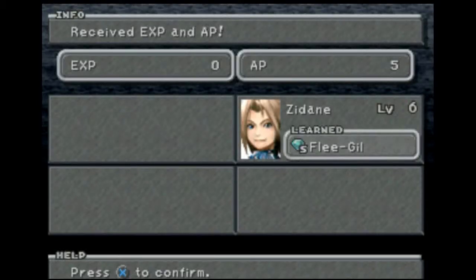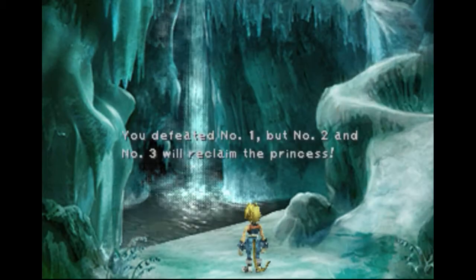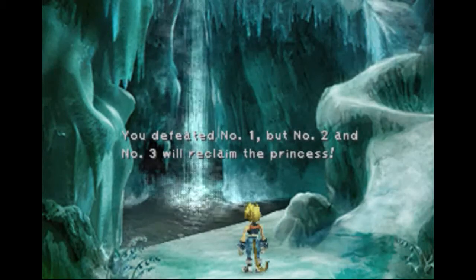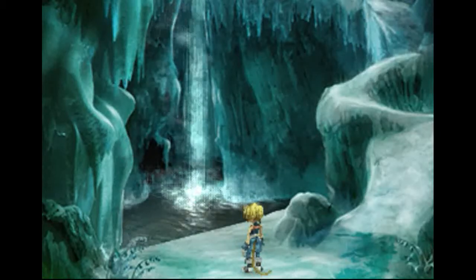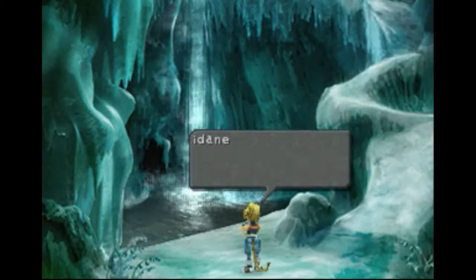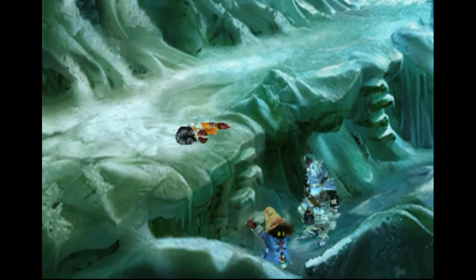5 AP. Learned flea gill. You're defeated, number one, but number two and number three will reclaim the princess. I gotta go back and check on them. These must be the experiments they were on about in the castle.